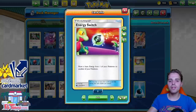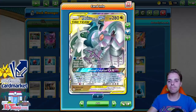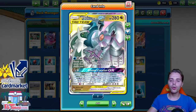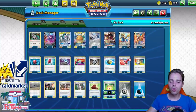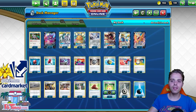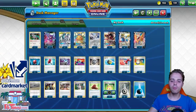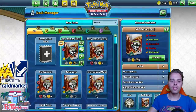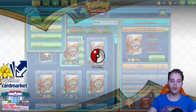We run Energy Switch, which means we can use Metal Saucer on Zacian, then use Energy Switch to ADP, manually attach a Water Energy, and boom — Alter Creation GX in one turn! Energy Spinner is also very good if you go second — it lets you get combo pieces. You can get your Metal Energy, your Water Energy, use a Quick Ball to get Zacian, get the Metal Saucer, all the good stuff going.